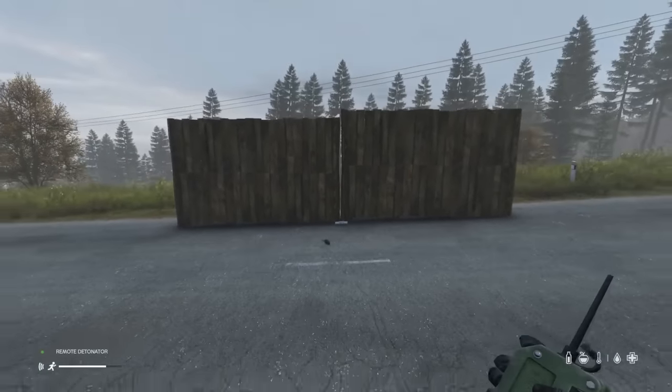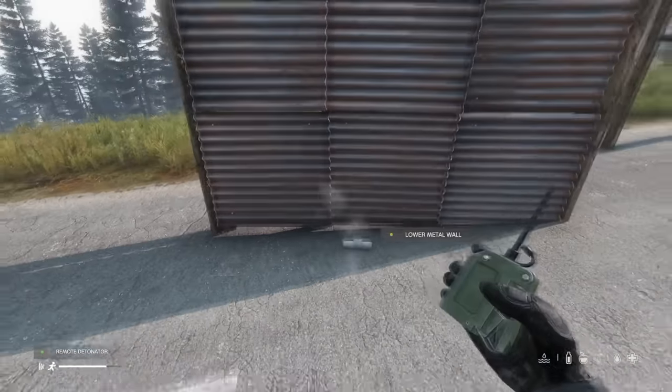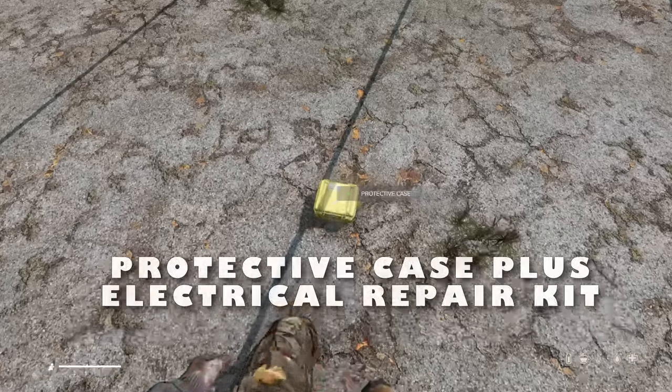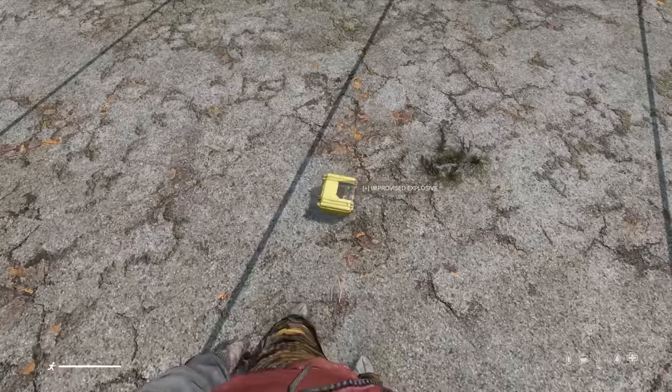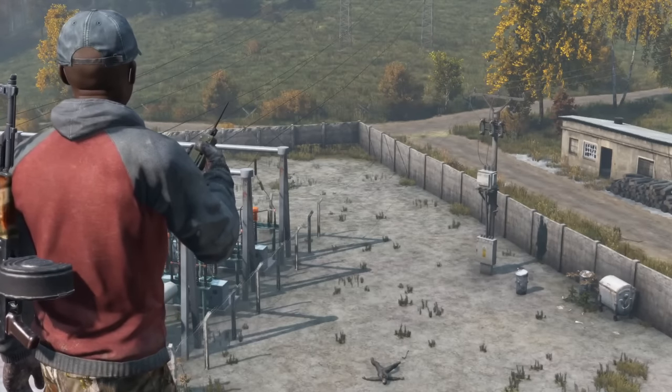When raiding with explosives, you can take advantage of splash damage to break multiple walls at once. Plastic explosives deal so much splash damage that they break the wooden frame behind a wall before a metal plate. You can make an IED out of a protector case, which you can activate with either a detonator or alarm clock. The detonator has a range of 100 meters.